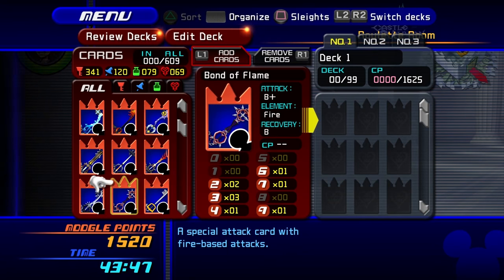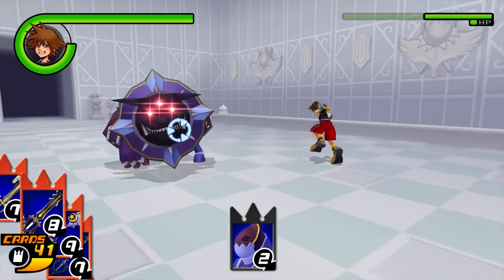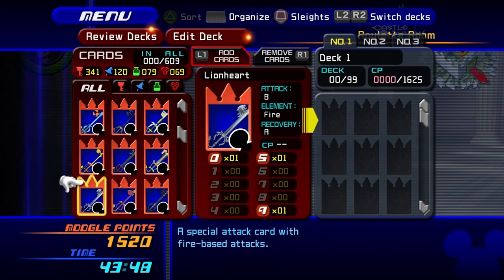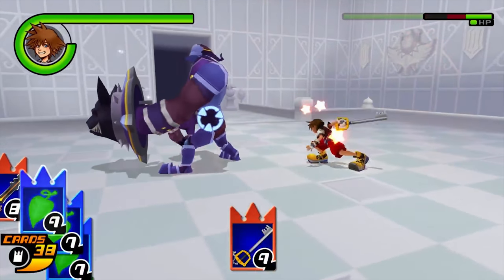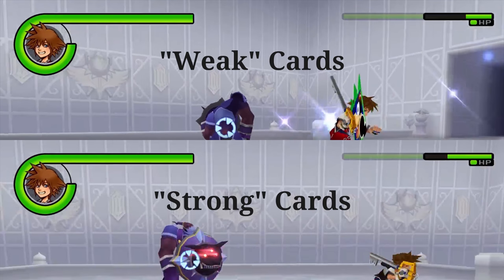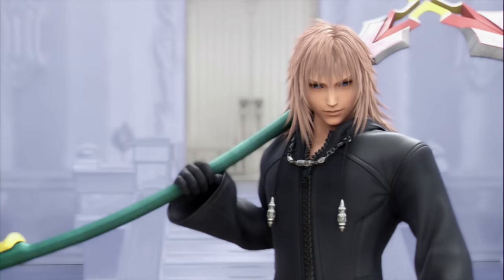Using a combo with Total Eclipse, Starseeker, and Oblivion yields a certain result. Two of those keyblades are C+, while Oblivion is a B. Now if we use two C keyblades and a D+, it is clear that even though the latter combo has weaker cards according to the deckbuilding menu, they deal more damage. A skeptic might say it's the element of the keyblade playing a trick on us — this is not true. The Defender Heartless being fought doesn't have any resistances whatsoever.